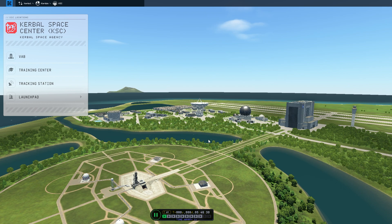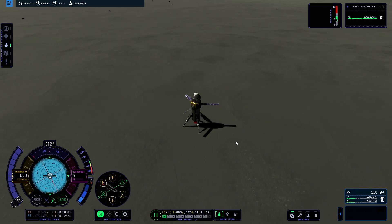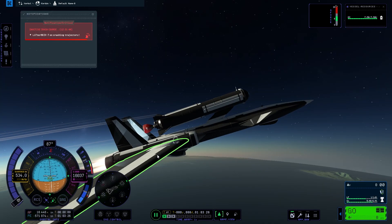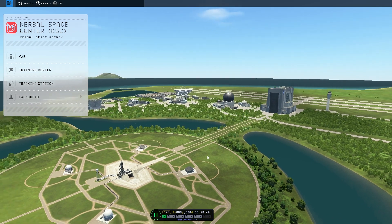The previous two episodes were us doing some tests: what does it take to get a probe to the moon and have it land straight up, and the second one was to test if we can get a plane in the air and launch a rocket. We encountered a bug or something when we detach.